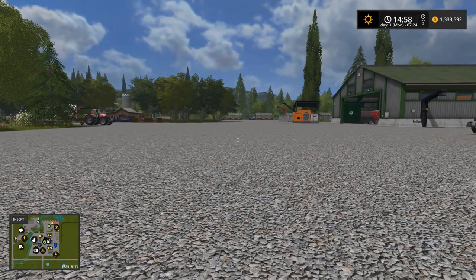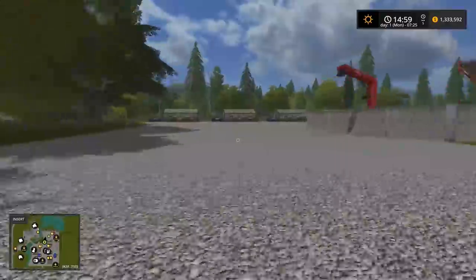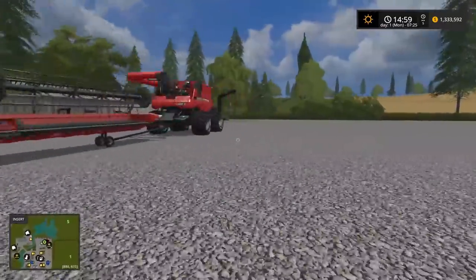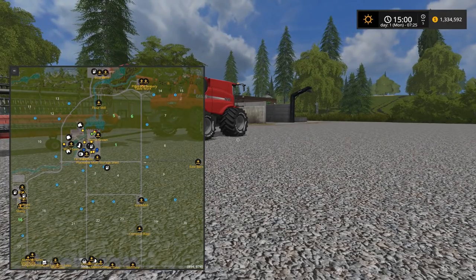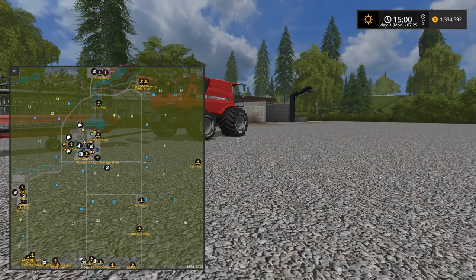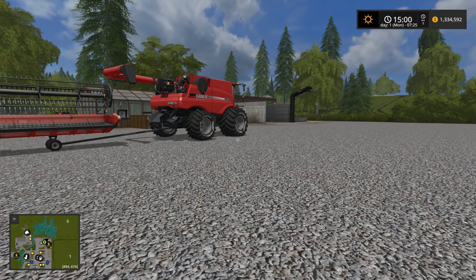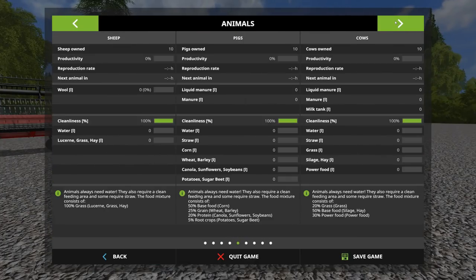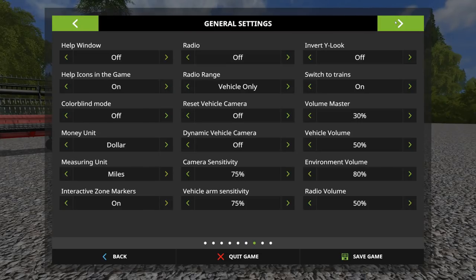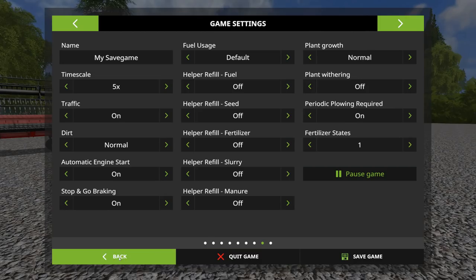Let me grab my combine and we'll run out. First thing to look at is the map - we own fields 1, 5 and 6. They're already seeded and ready to harvest. I think I should make sure I've got withering turned off. Plant withering is off, periodic plowing is on, and one fertilization for now - we'll think about that later.